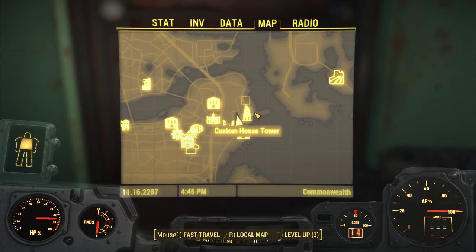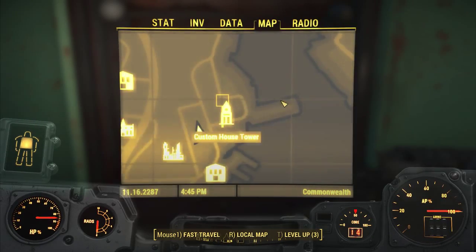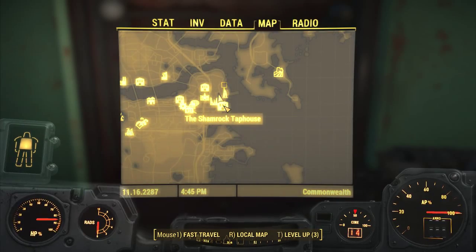You're going to want to head over to near Custom House Tower, right here in this area, near Old Corner Bookstore and the Shamrock Taphouse.